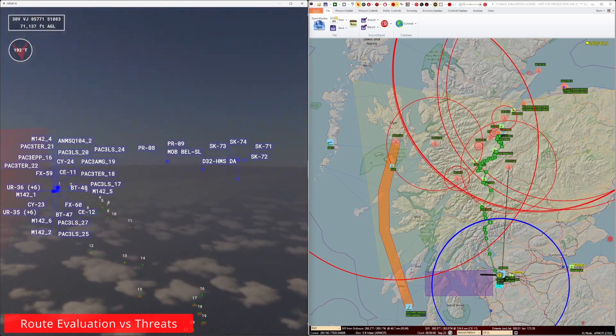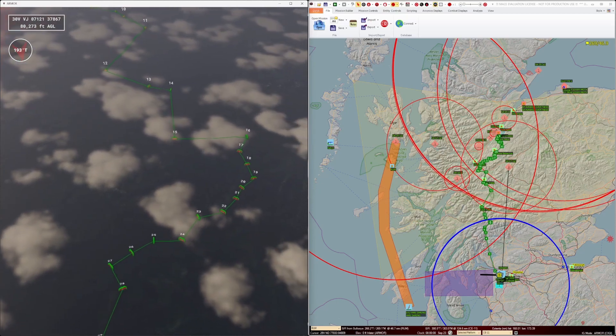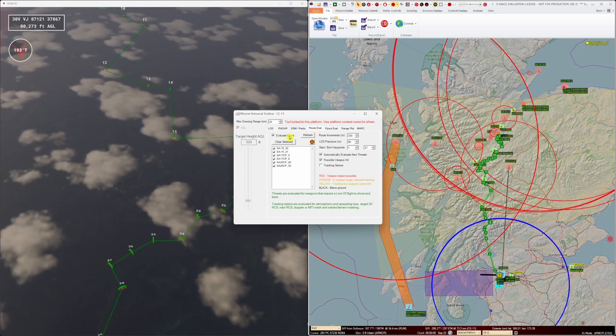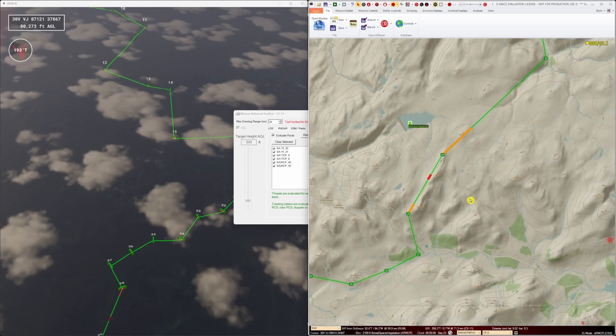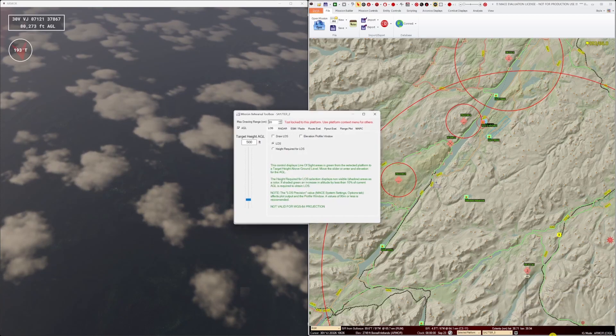I can see the waypoint route displayed nicely here in 3D ARMOR. But before we do a route preview, there is further analysis we can make of the risk to flight on the route using the mission rehearsal tools. By using the route evaluation tool, I can see an easily colour coded route that describes my risk against all of the threats in the target area. These colour codes are also transferred to ARMOR so we can see where the problem parts of the route lie. We can make live waypoint adjustments and the route evaluation will complete again, showing us if our adjustments have made any difference.